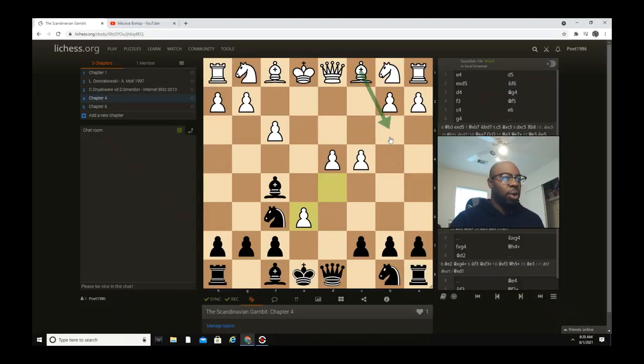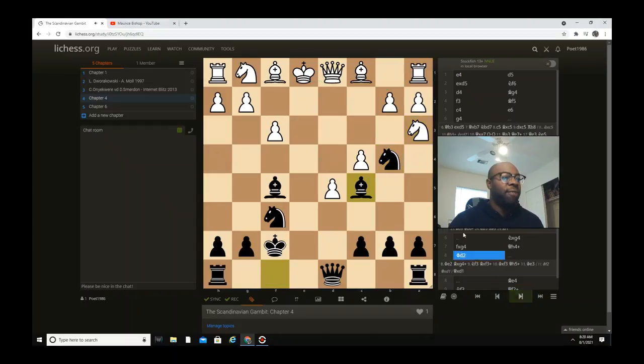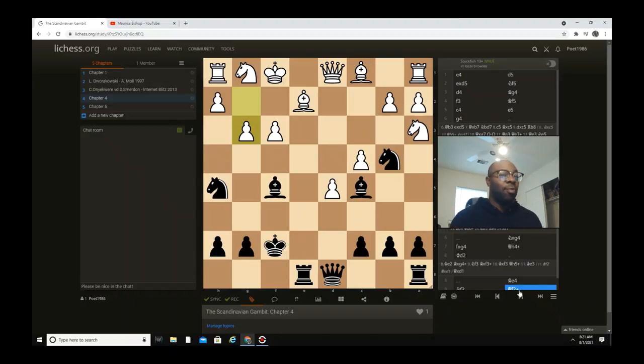Another variation — remember I told y'all about queen b3. So after d captures e6, knight c6, e captures f7, king captures f7 — what about d5? There was a variation where bishop b4 check was played, but also another thing where black could go knight b4, threatening knight c2 check and hitting the rook. After knight a3, bishop c5 — black cuts off the dark square diagonals, which is very beautiful. If bishop b2, rook e8 — black gains the open e-file. This dark square is covering up the weakness.